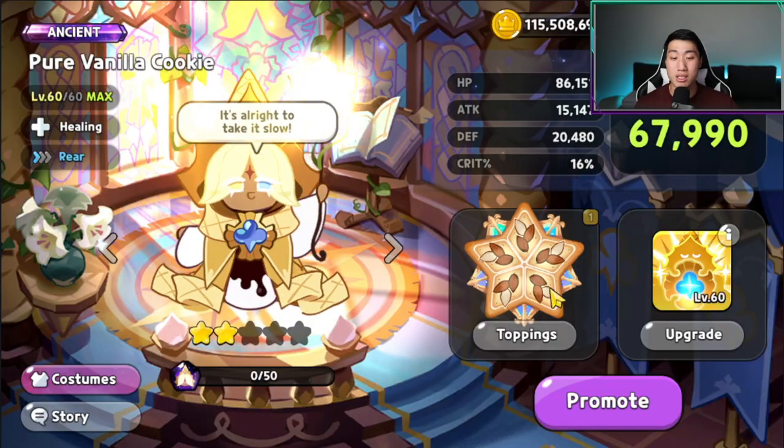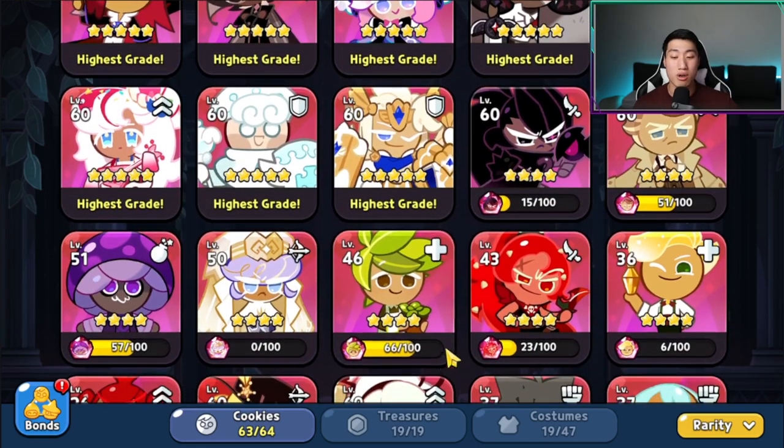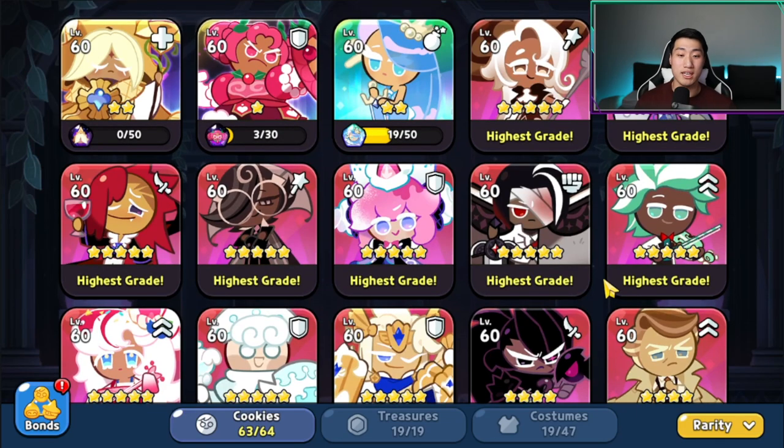Looking at the cookies — Pure Vanilla, Hollaberry, and Sea Fairy are all maxed out. The cookies used the most are maxed out, but not everything is invested in. This is very important: even though they've been playing for a very long time, they don't have everything maxed out because they know exactly who to invest in. That is the key point. You're going to have a limited amount of exp star jellies, so it's important to invest in cookies you really plan to use.